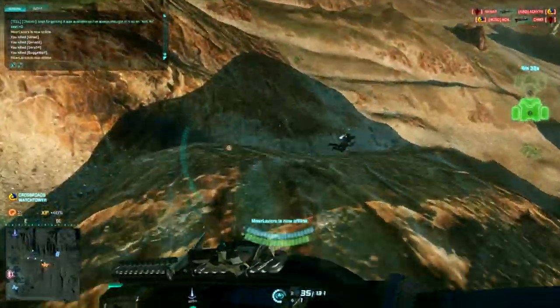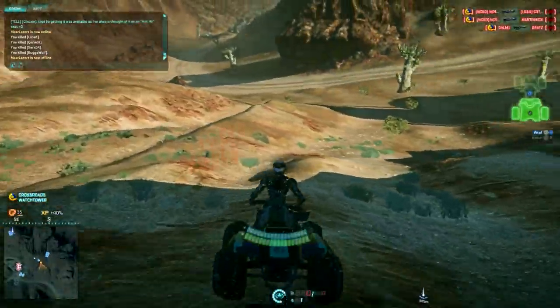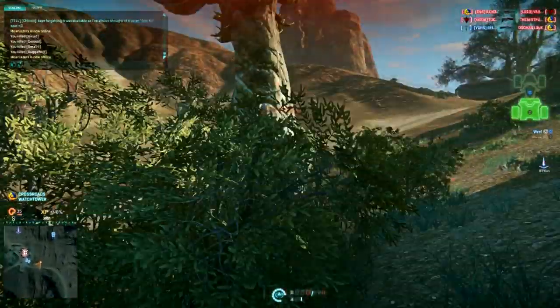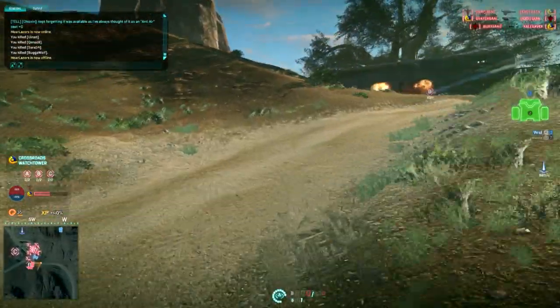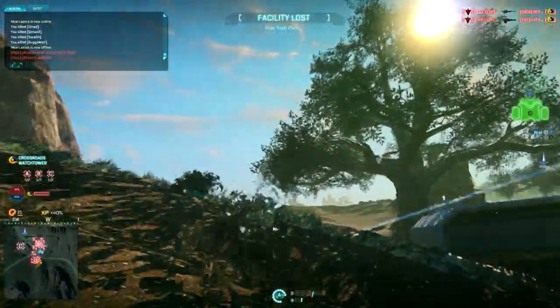I'm also running the defensive cloak over the standard cloak, because the short amount of time I spend off the Flash is either to kill someone or to dismount and heal up, and the extra damage mitigation is more helpful than having a longer lasting cloak. This is really a minor issue though, so don't worry about it too much. So again: powerful close range weapon, medkit, and advanced shield capacitor.